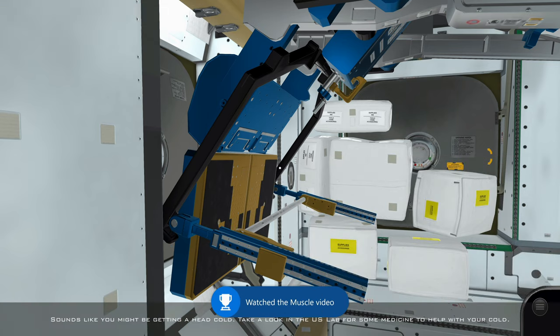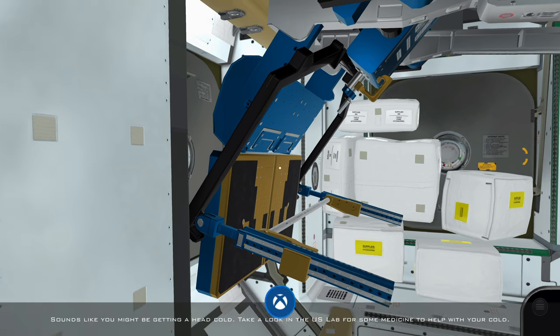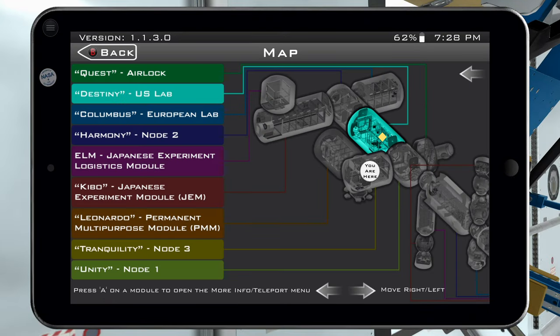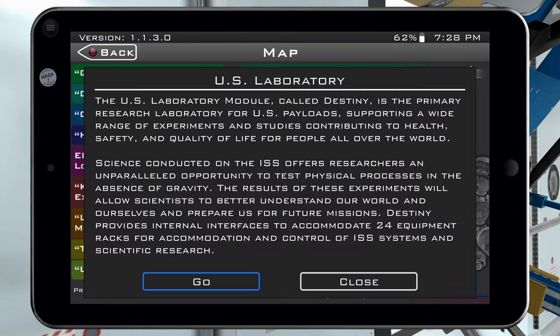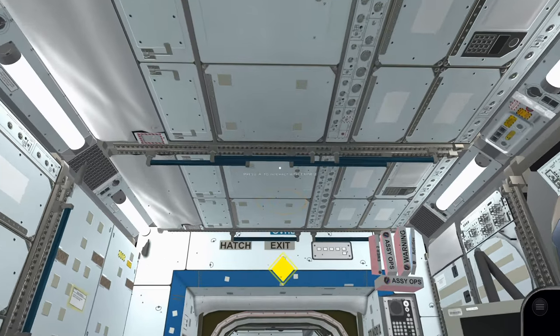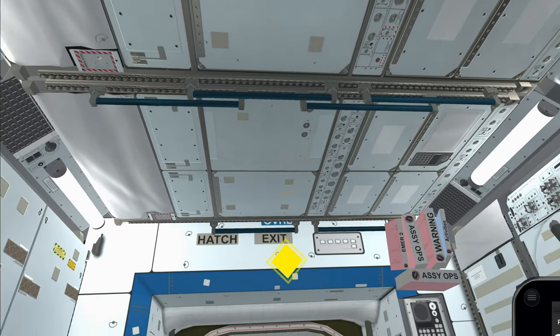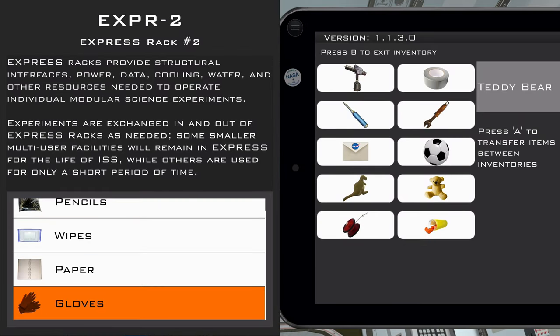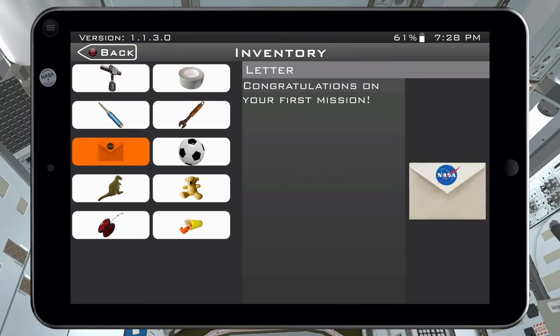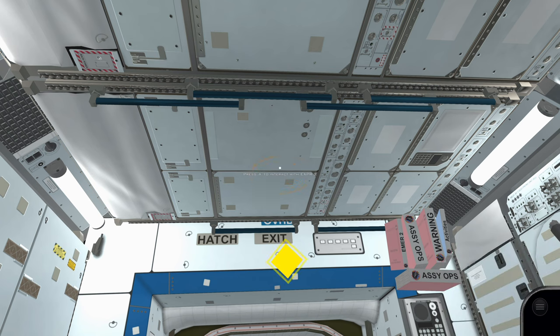After exiting, you may notice some bubbles on your screen, and you'll now be sneezing and coughing — you have a cold. Pause the game, go to the map, and go to Destiny US Lab. Move forward and look up into Express Rack Number 2. In here you will find medication. Go to your inventory and take the medication to cure your cold.